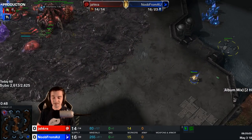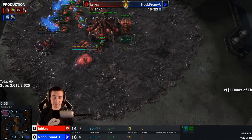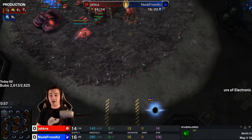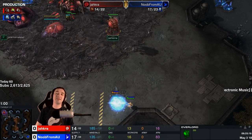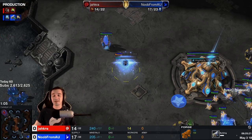A very early scout, but the probe sneaks around. It has avoided the overlord because the overlord deemed it... oh oh oh — the map hacks kick in! He scouts with the overlord, he sees the pylon on the way. A forge. Of course. Of course it's a cannon rush.